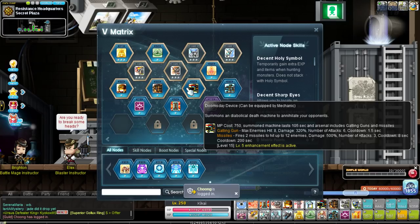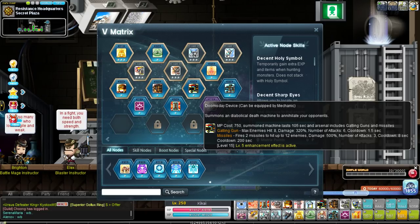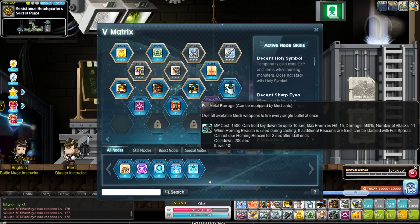Your second handy dandy fifth job summon is Doomsday Device. This and Mecha Carrier share the same cooldowns so generally you're going to be using them at the same time — they go hand in hand, improving your mobbing and bossing exponentially. Doomsday Device can also kind of be renamed the self-KS device — this thing will more than likely out-mob you when it's out. You'll be sitting there trying to hit things with your missiles and Doomsday Device will kill everything around you before your missiles even get close to mobs. Very strong as a bossing skill.